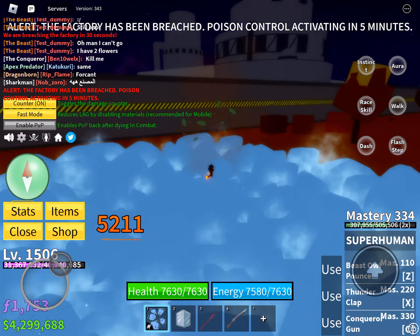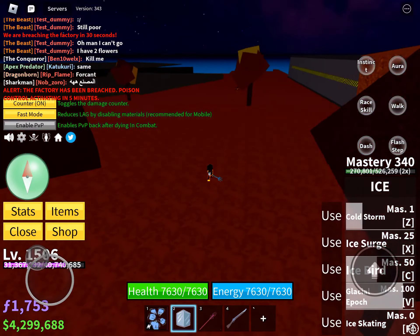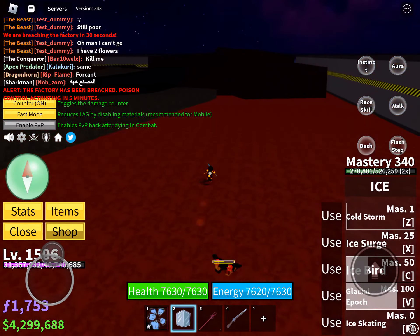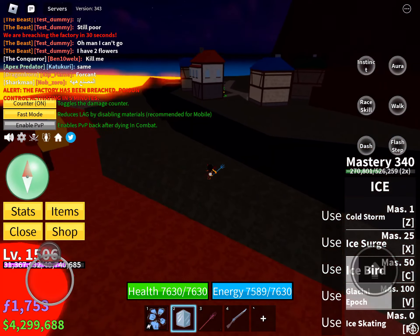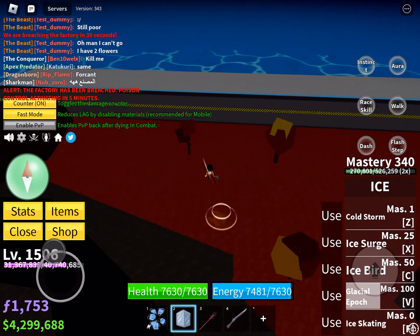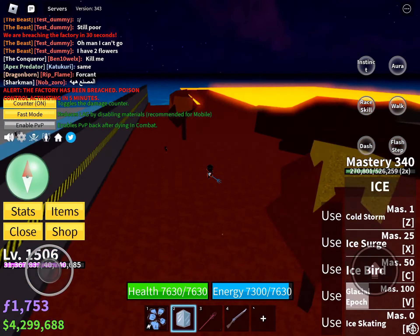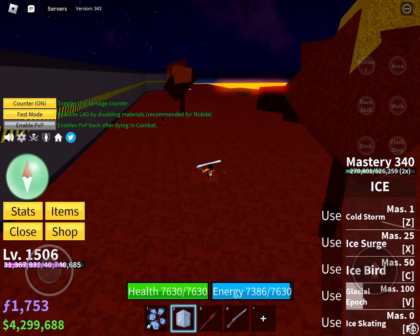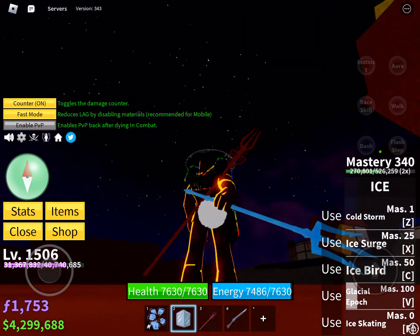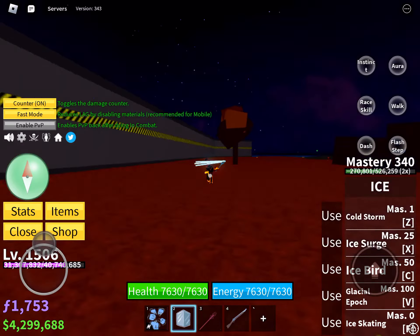Oh my god, why can't I click the right buttons? My iPad is just glitchy, or maybe it's a skill issue — I don't know. Let's just wait till the moves are back, and then we're gonna one-shot combo this thing. I mainly PvP with ice sometimes, dough sometimes.